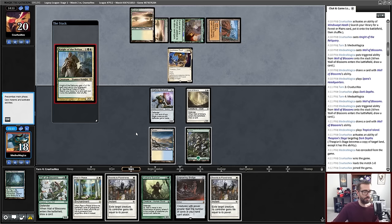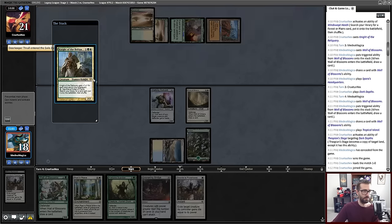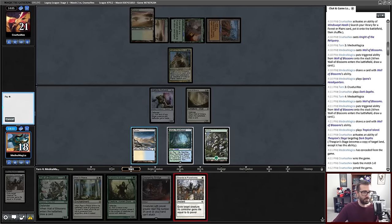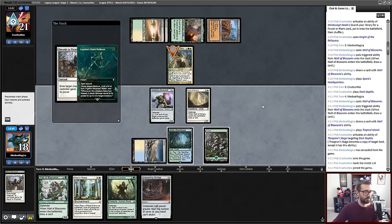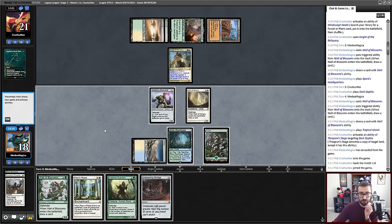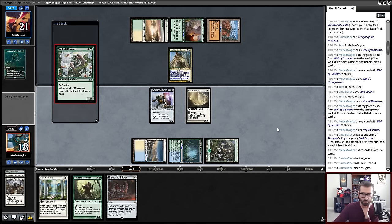I'm very happy I'm not getting Wastelanded. I'll fire this off — it resolves. There's my third mana. I think that's Legolas' Quick Reflexes. But do I want to Wall of Blossoms or Rest in Peace right now? I think I want to redraw towards more land.